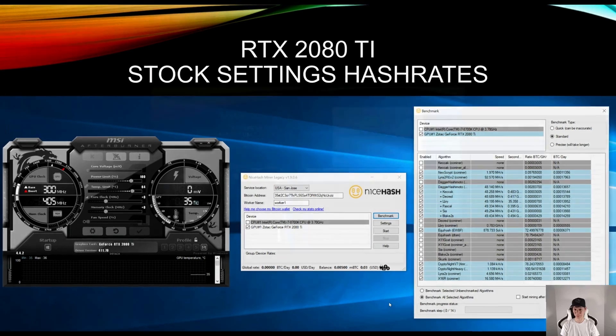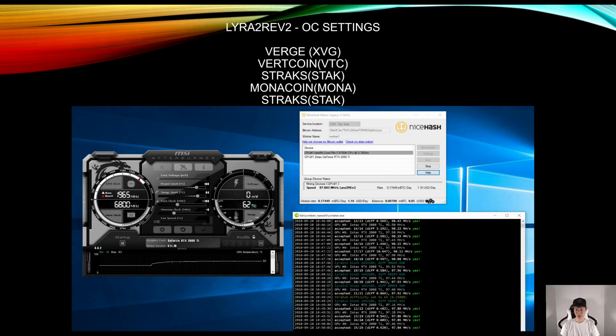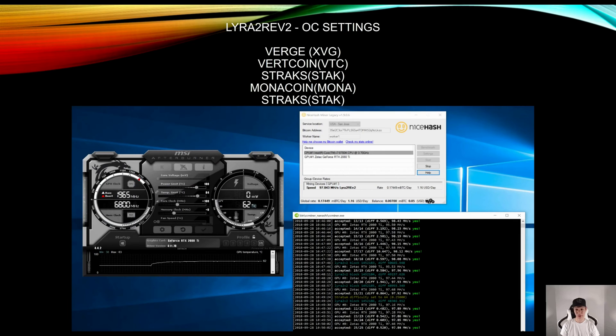For Ethash, I did overclock it — I dropped the power limit to 75% and put the memory clock to the max at +1000, and I was able to achieve around 56 megahashes. For Lyra2, I just boosted the core to +100 and was able to achieve around 97 megahashes.